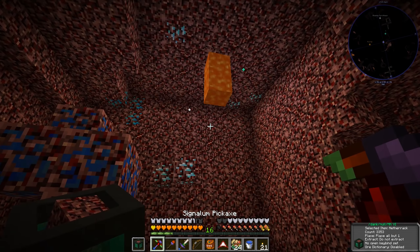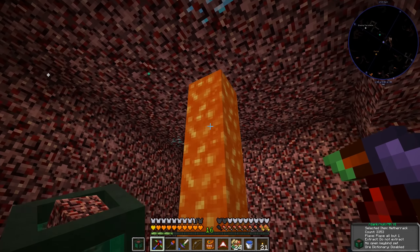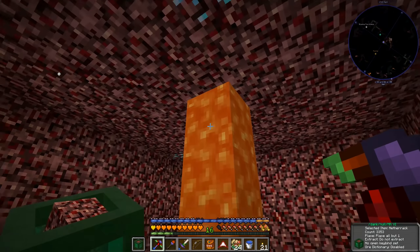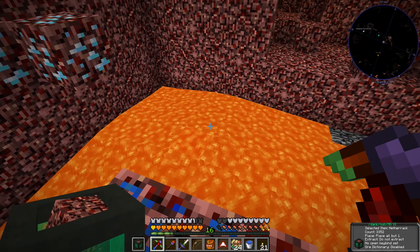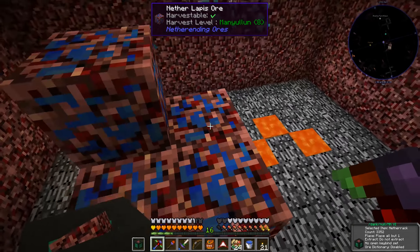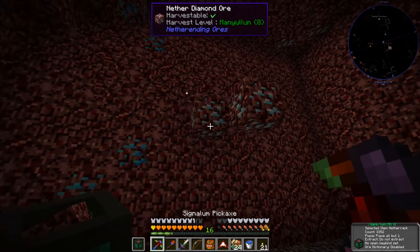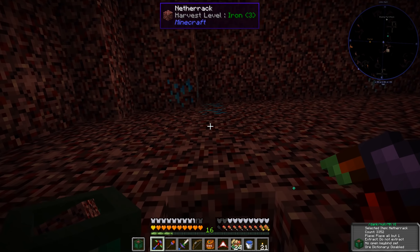In my offhand I put some netherrack so I can avoid lava — I can't place that block there... there it is. Anytime we get lava I'm just going to place netherrack down to block it off so I don't burn myself. I'm just going to go ahead and grab all the ores I see while I'm down here.